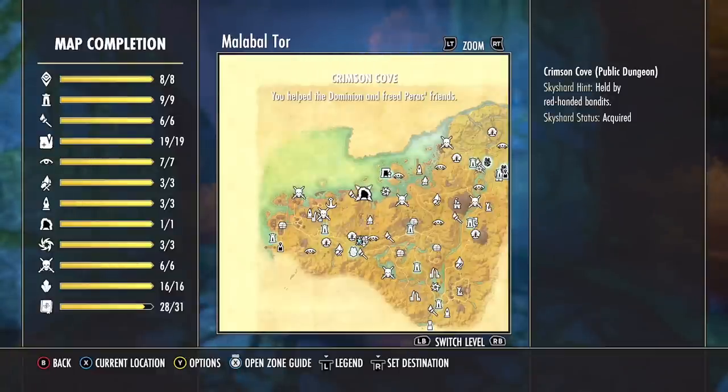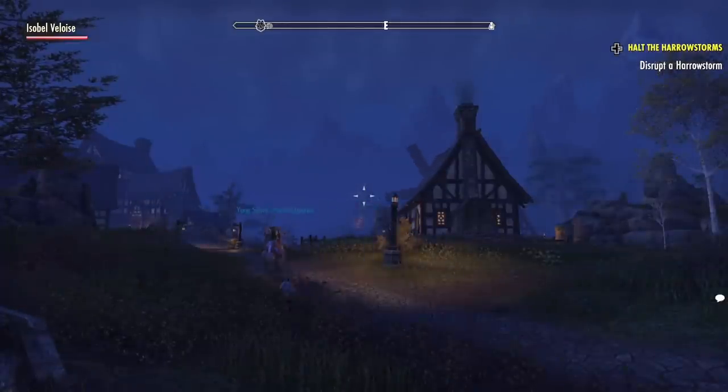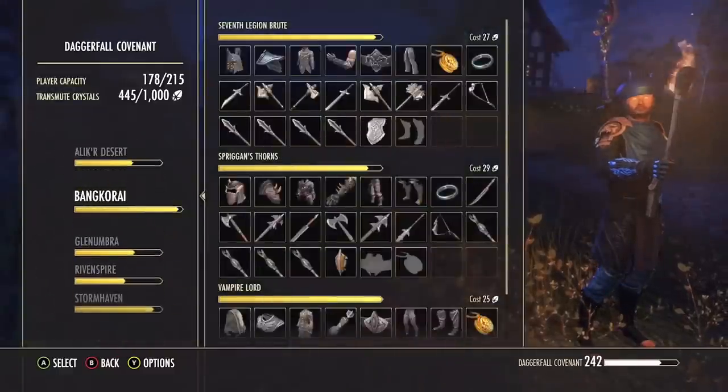We are now going to the final zone that just has one overall good set before we get into the three zones that have two good sets. Yes — Rivenspire, the happiest place on earth. The place that I had farmed the most when I was needing a Magicka set. What Magicka set, you may be wondering? That is the set from here named Necropotence.